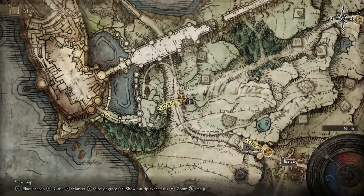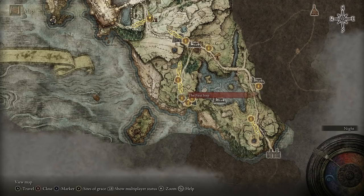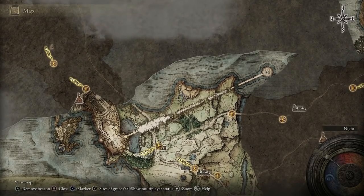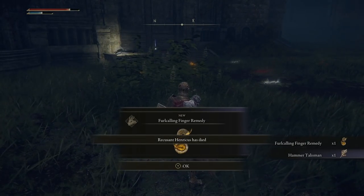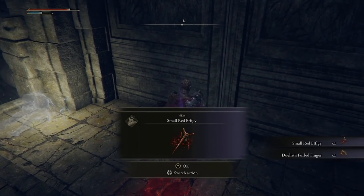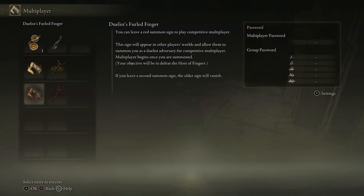The duelist's felled finger needs to be obtained from a corpse to the north of Stormhill. From Stormhill Shack, which is just west of gatefront, head northeast all the way to the beacon location. As soon as you get to this place you're going to be invaded. Once you've defeated the invader you'll be awarded a fell calling finger remedy, a hammer talisman, and up on the corpse you'll get a small red effigy and the duelist's felled finger. That's what's needed to make a sign appear in other players' games so they can summon you for a duel - just go into your multiplayer menu and use it from there.